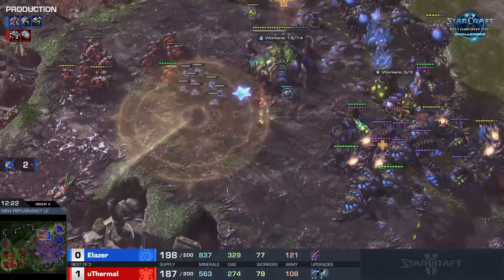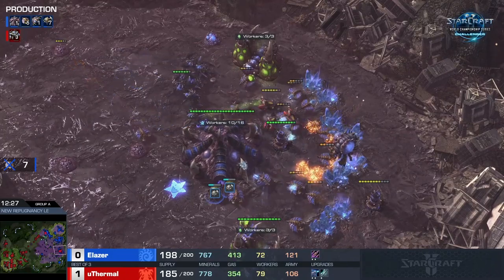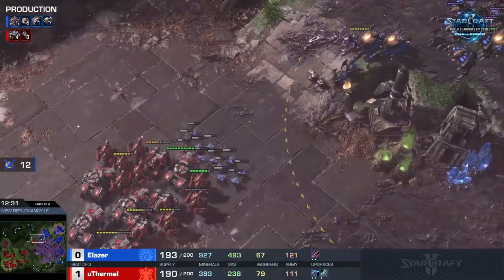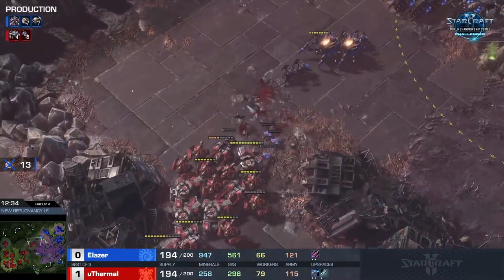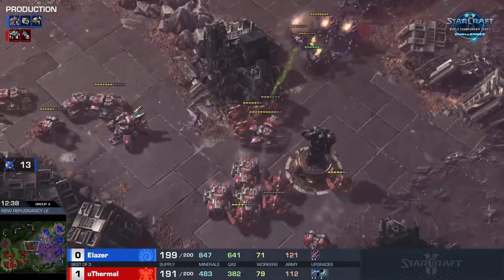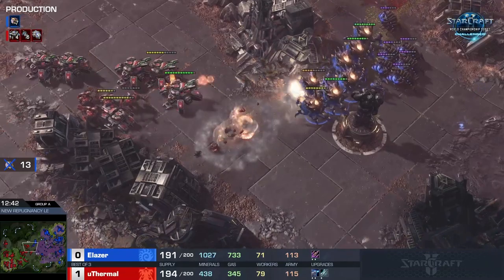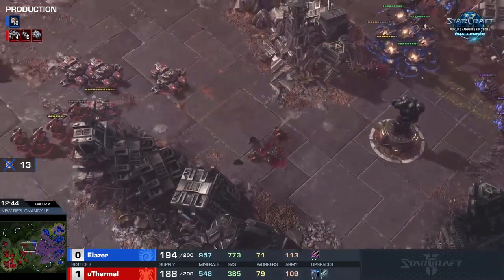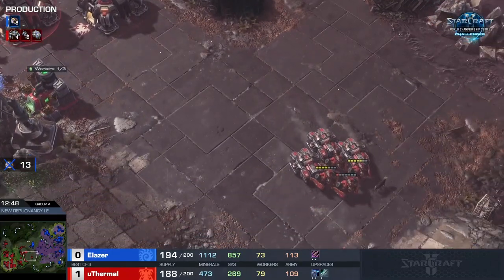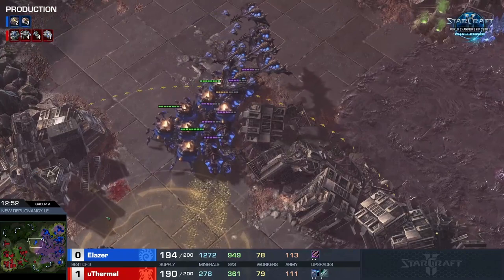The farther forward he can pressure without losing his army the better — keep those broodlords at home and away from the mineral lines. More workers continue to get barbecued, down to 70 now. uThermal's main force gets forced back. The first four thors are on the way — thors are amazing versus broodlords. We haven't seen yet the neural parasite he did research, but it's going to be very crucial for dealing with the thors too.